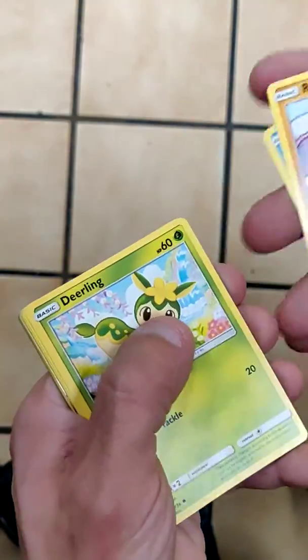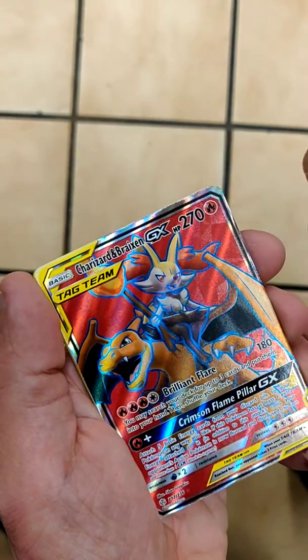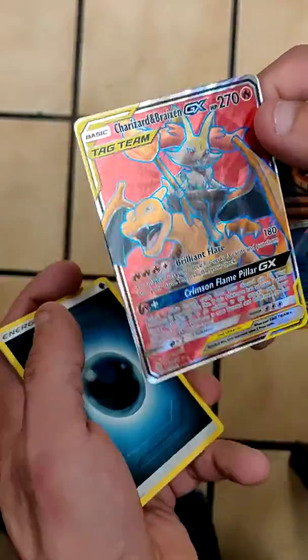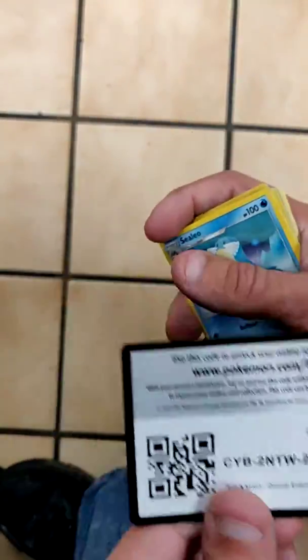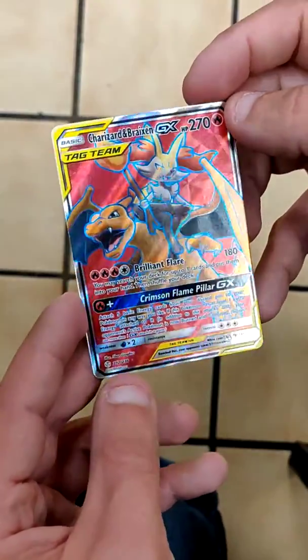So far this Elite Trainer Box is kind of busting me. We got a Snorunt, Rockruff, Deerling, Teddiursa, Golett, Reverse is a Snorunt, and our rare is Tag Team Charizard and Braixen GX. That is awesome — there's one good card from the box. Dark Energy, Hakamo-o, Herdier, and Corphish, and code card for you guys. And that is the full art — that is beautiful. I believe that's the full art; I can't really tell, but a good card nonetheless.